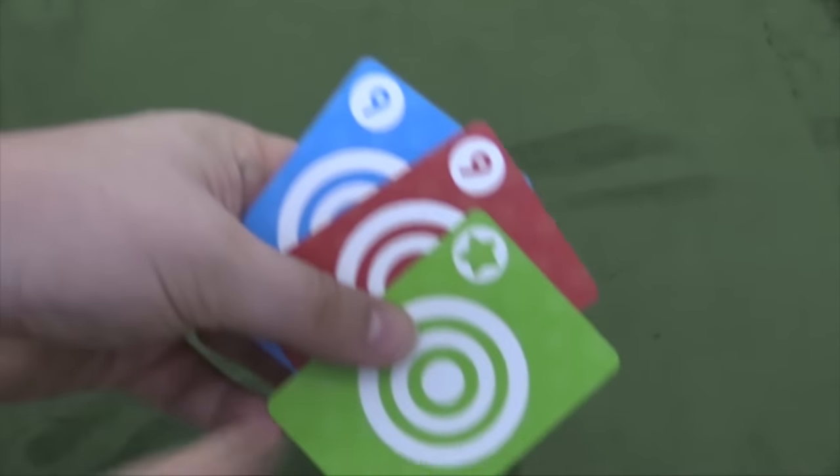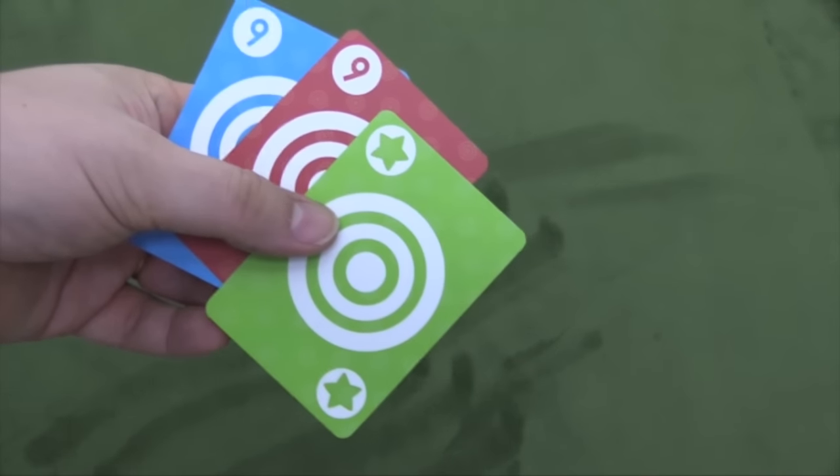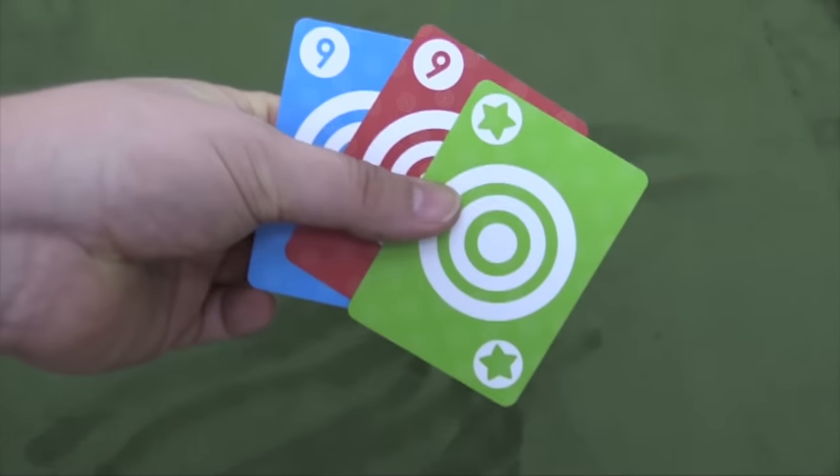Unless, of course, it is a 7, 8, or 9 — and this is a wild, by the way. The reason for that is there are two of every card in the deck, except for 7s, 8s, and 9s, of which there's only one. So a three-of-a-kind set using one of those would be worth six points.